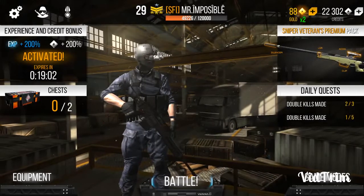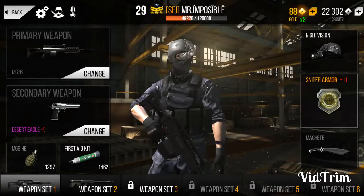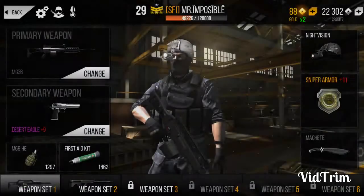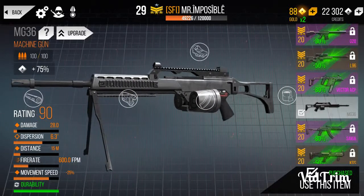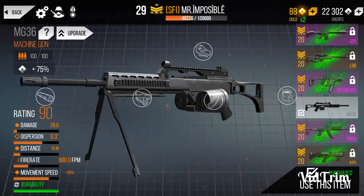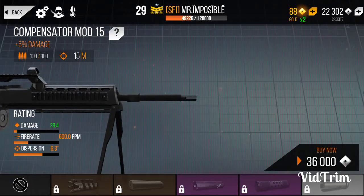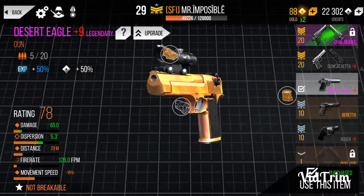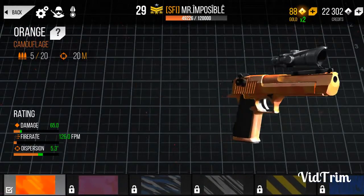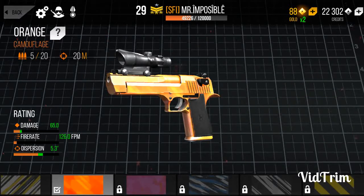I want to finish my achievement for double kills — it's at 5 and 3 remaining, both the same. Let me visit the weapons first. This is the MG36; I bought it yesterday for 45,000 silver coins and I want to upgrade it more. I also bought a new pistol and painted it orange for 75 gold.